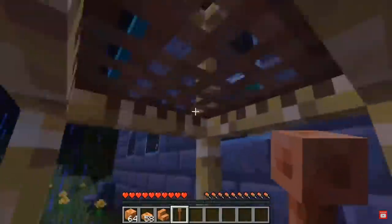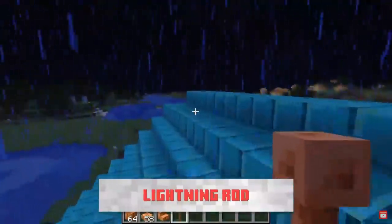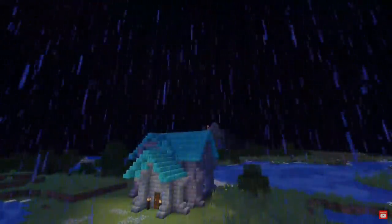Another block you can craft with Copper is the Lightning Rod. It's designed to be placed on the roof of your house to protect it from catching fire from lightning, so it's going to be very useful.